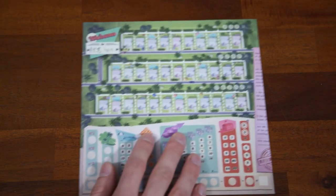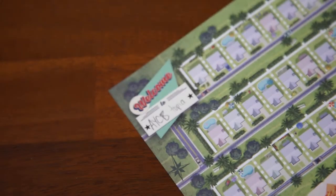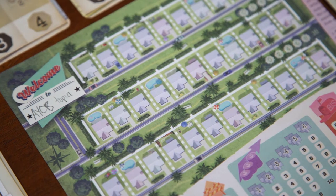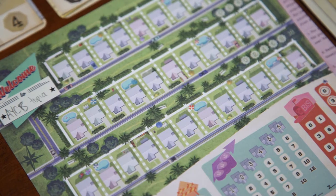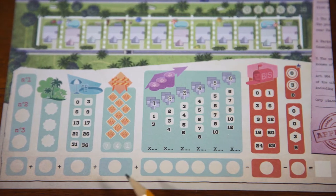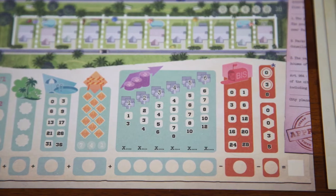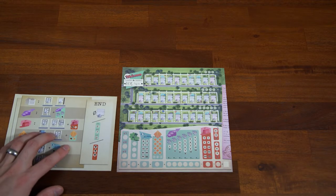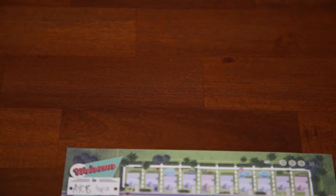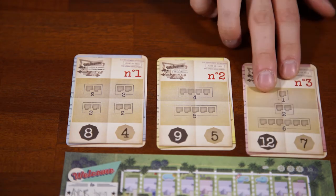To set up, give each player one of these score pad sheets and ask them to write the name of their neighborhood or suburb in this box here. The sheets are quite simple: the top half is where you're actually writing in the numbers on your three streets. The bottom half has a blue section where you'll track your positive points throughout the game, and a red section where you'll have your negative points. Then ensure that each player has a reference sheet, along with a pen or pencil. Shuffle and deal three random city plans, one from each of these decks — number one, number two, and number three.